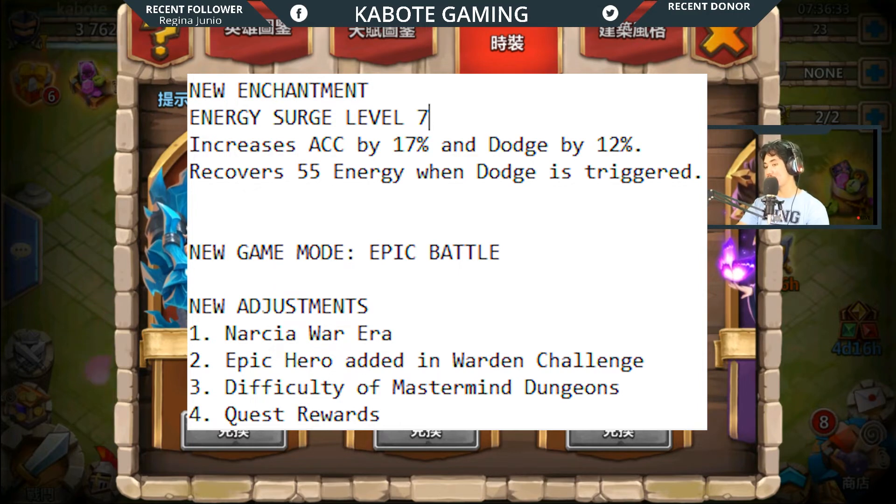We also have a new enchantment called Energy Surge. At level 7, it increases accuracy by 17 percent and dodge by 12 percent, and recovers 55 energy when dodge is triggered.